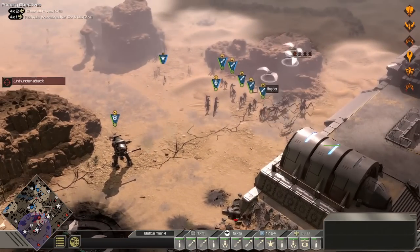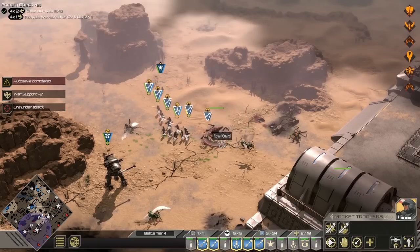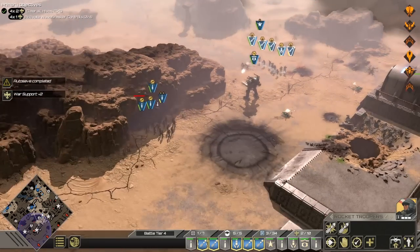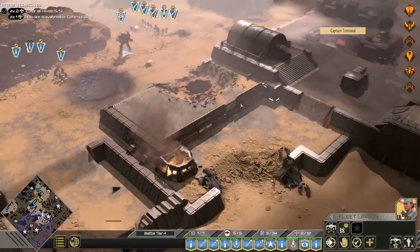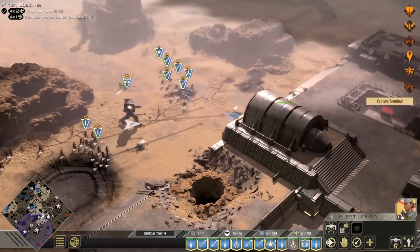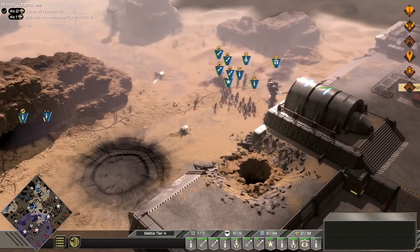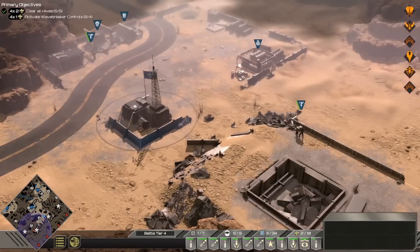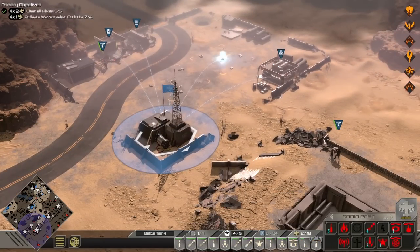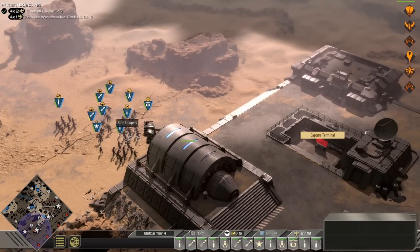Our war support has increased — perfect timing. War support has increased, thank God. Now we can start securing some other positions. We lost a rocket group in that attack, but now we've got to start preparing for the defense of the wall. We want more tier one rocket troopers and let's capture some more supply — we're going to bring in more troops. All the hives are now under control. Now it's about capturing those computer terminals.